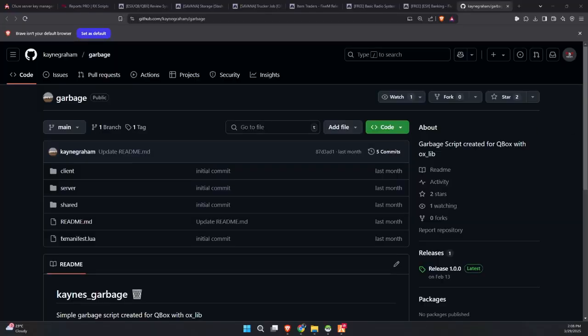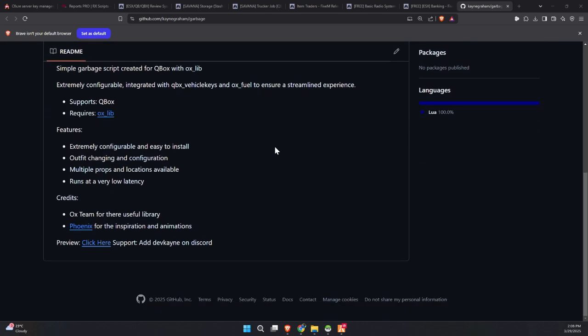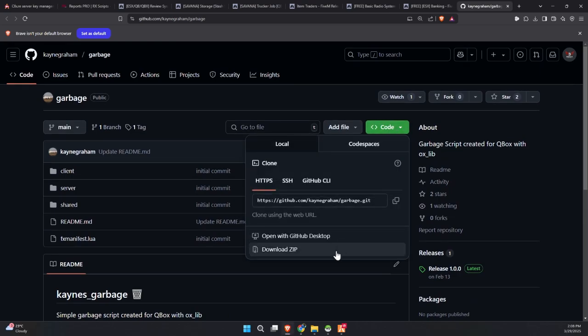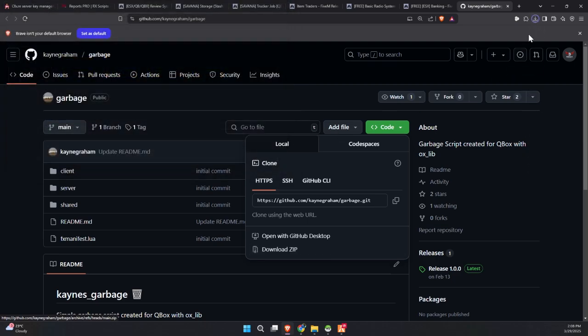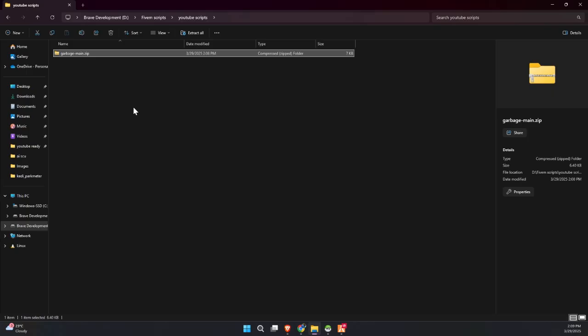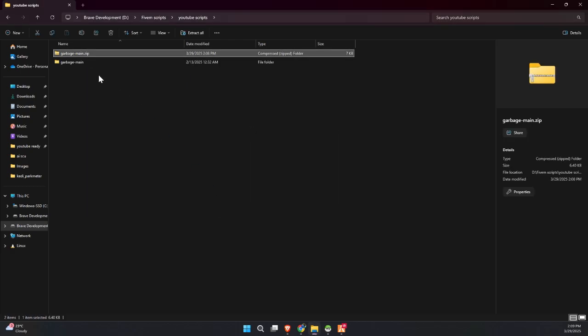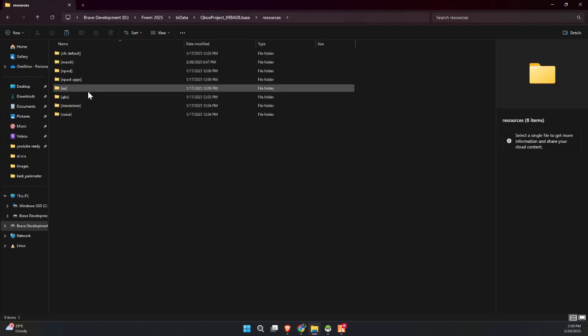To kick off the process of integrating this exciting update into your FiveM server, start by visiting the GitHub page, which is linked in the video description. Once you're on the page, locate the necessary files and download them to your computer. After downloading, extract the contents from the zip folder to access all the required files. Once extraction is complete, carefully transfer the entire folder into the appropriate directory within your server's configuration.